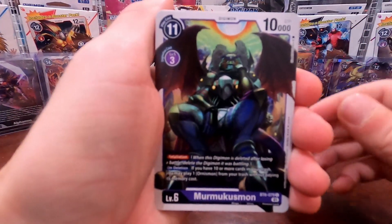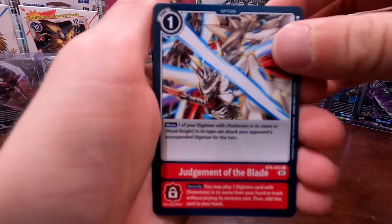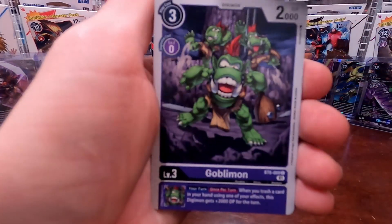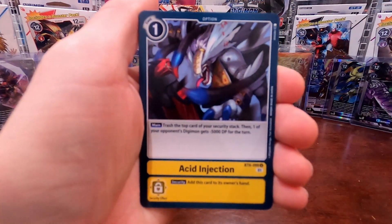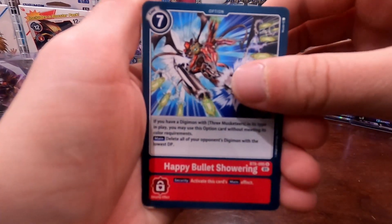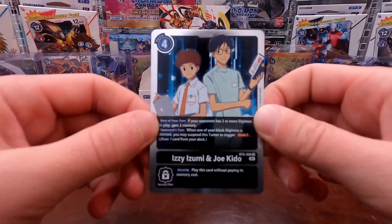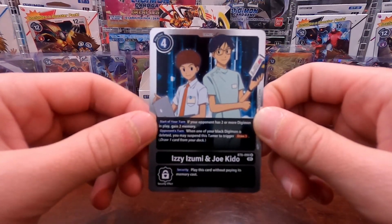We got the Marismon, Gigadramon, Judgment of the Blade option, Shoutmon, Mistymon, Chikirimon, Goblinmon, Arbormon, Acid Injection option, and Happy Bullet Showering option. Our first rare: we got the Izzy Izumi and Joe Kido dual tamer card — the first one we've pulled for that. And our last rare in the last pack of this box opening is...